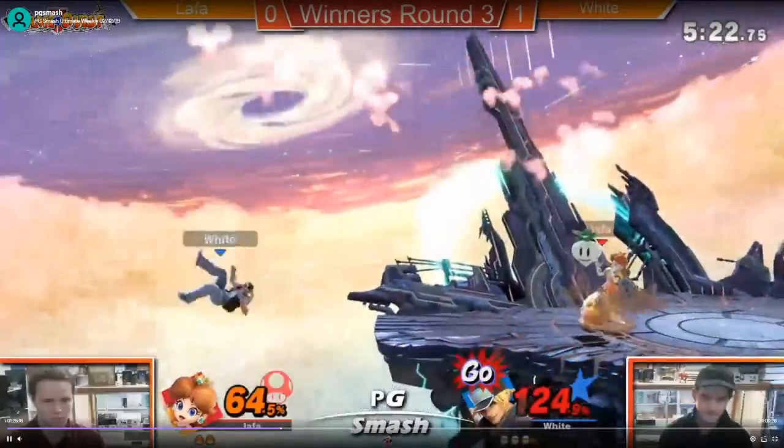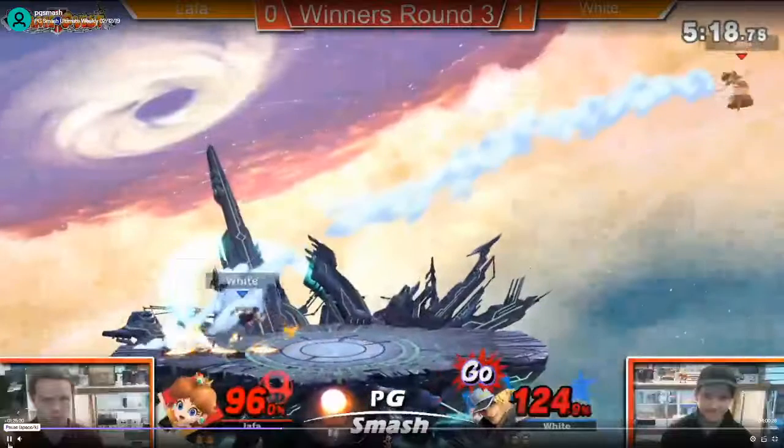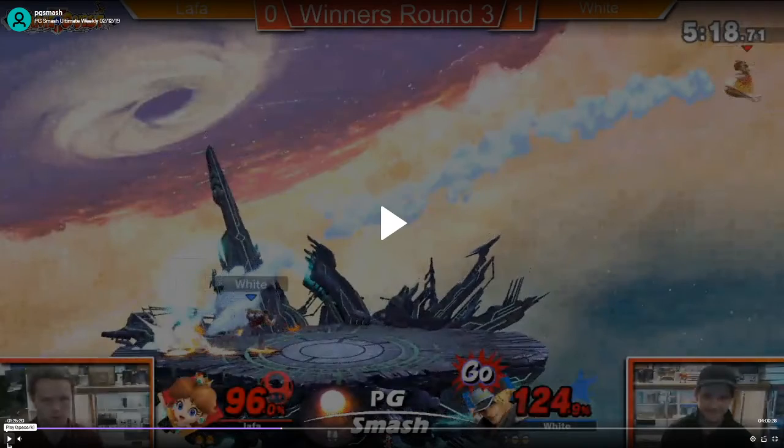Okay, so this is the scary situation of go mode. Try to float less, be more patient. Trying to call out a roll read — because he knew to get up and you tried to call it out, you just got a butchered roll for no reason. I think in that situation, just floating there at roll distance and then if he rolls you can punish with Nair or fair would be a lot better, because if he doesn't roll, then you can react and get to the ground and shield in time.